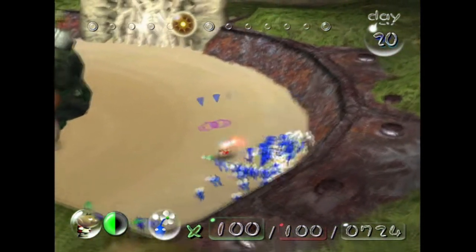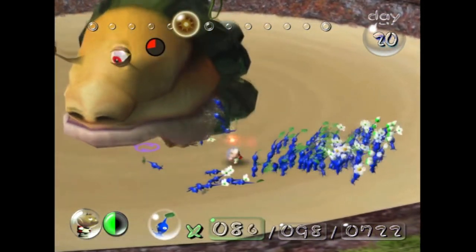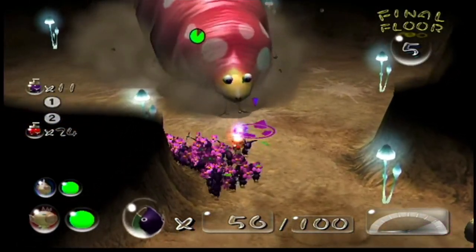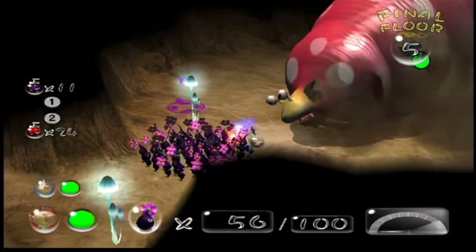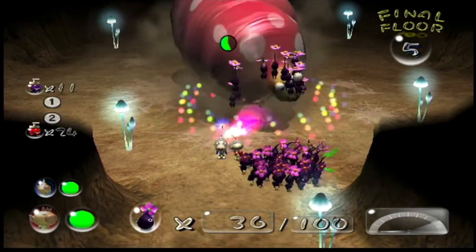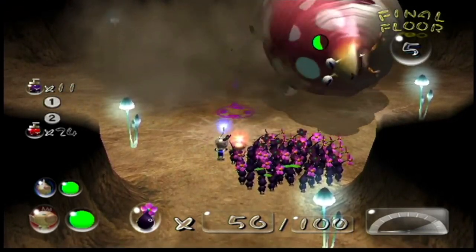On to the second boss — are you afraid of spiders? Well, this boss is not for you. The Beady Long Legs will fall down and squash all of your Pikmin if you're not careful. The main way to defeat it is by getting a small group of yellows, because if you had a big group you'd end up losing way more Pikmin. Its main attack is squashing your Pikmin.